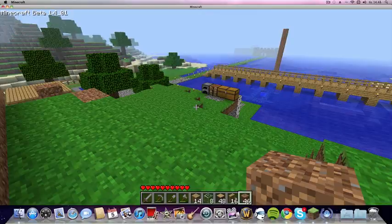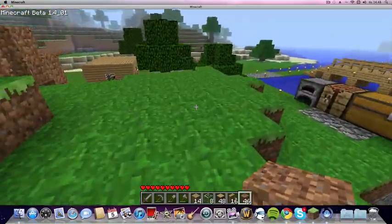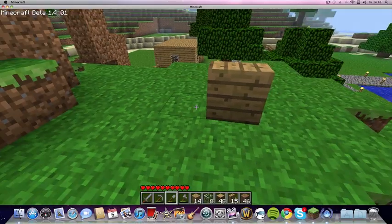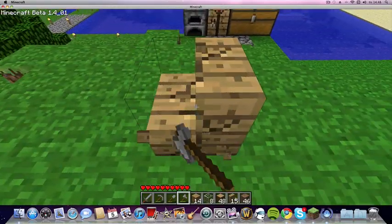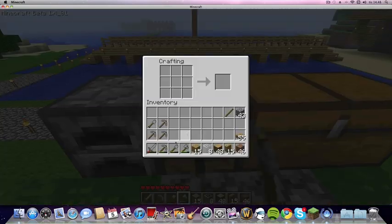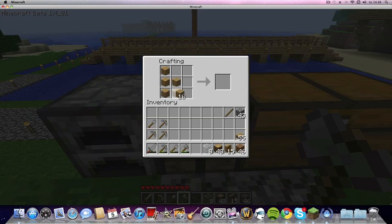First off I'm gonna go through the materials. Pretty much what you need is these — they're gonna look like these — and I don't think many people know how to make these but it's very simple. All you need is wooden planks and you put them like this and you get four like this. That's the main thing you're gonna need, plus some wooden planks as well.